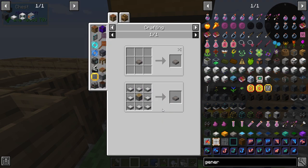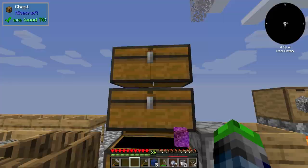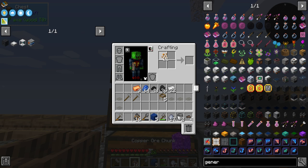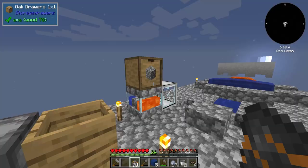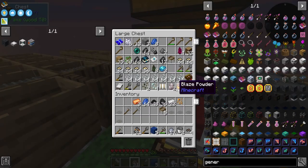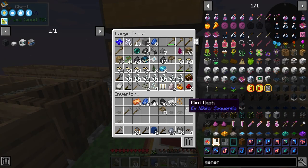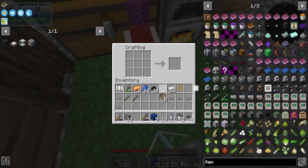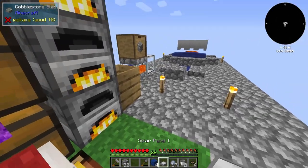It takes at least eight copper and a piston. I think we actually do have enough for the tier two — something to think about. Creating our first solar panel — that made the mirrors, and now we have everything we need. The next thing is to move the cobblestone generator up one block so we can put a hopper down below to move items over.